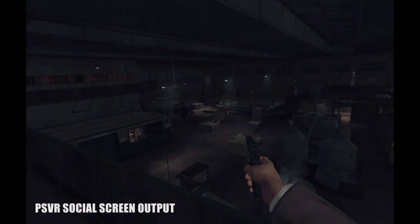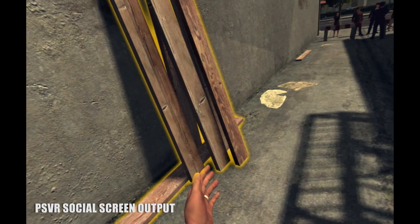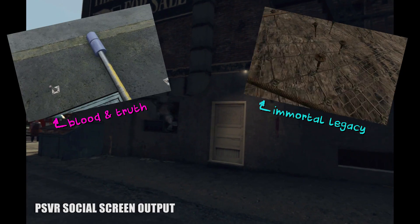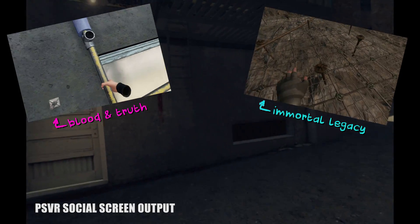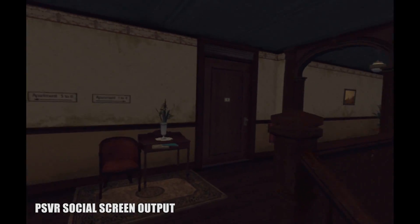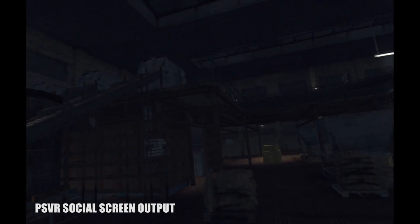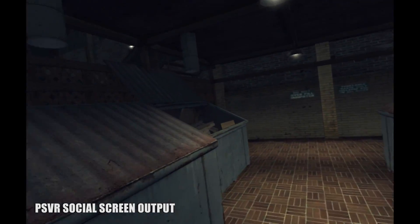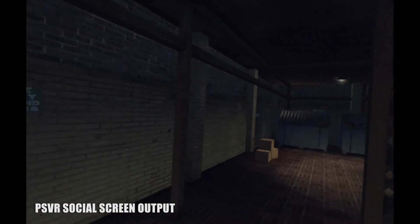Immersion-breaking problems extend far beyond the cutscenes. At this point, games like Blood and Truth or Immortal Legacy have taught us that if there's something to climb, you just reach out, grab it, and climb. But L.A. Noire relies on teleportation for climbing. It slows walking speed to a crawl when going up or down stairs, and the smooth turning uses heavy acceleration and deceleration, which not only makes you feel like you're driving a tank, but is also guaranteed to induce motion sickness in a ton of normally unaffected gamers.